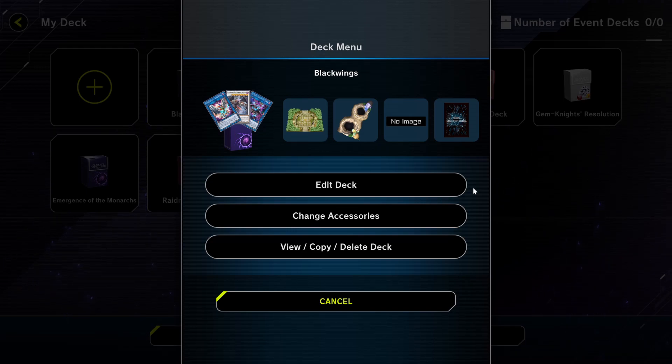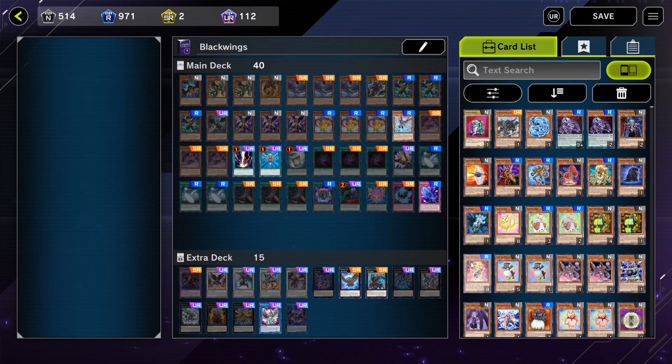Hey guys, today we're gonna do a deck profile on Blackwings. This is my brother's account, not my account, so we're gonna show off the deck. This is what I have also in real life, but I managed to get all the cards in the game too, though it's not gonna be shown here since this is my brother's account. So let's take a look. For this deck I run Blackwings, Raid Raptors,